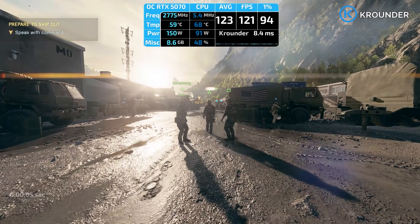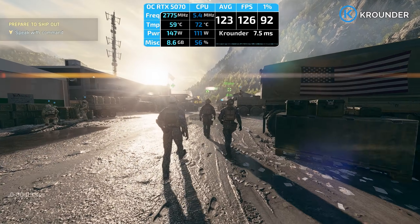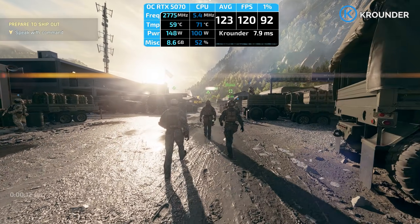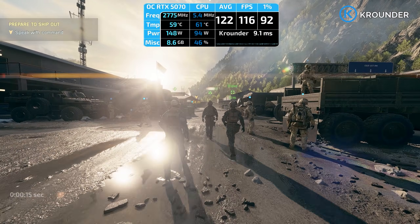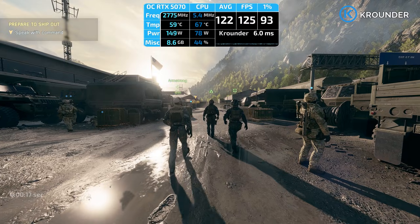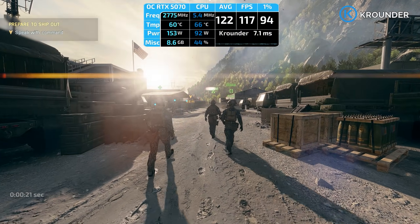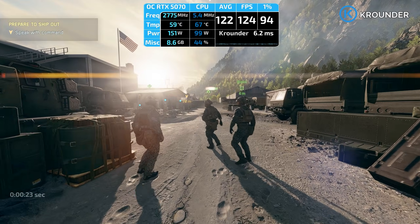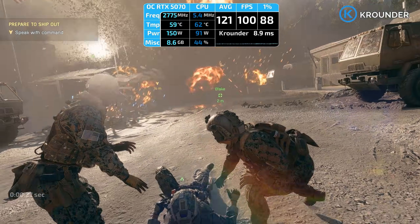If you're playing anything with ray tracing, you're getting 3–5% better frame times. Battlefield 6 is a clear example in this driver branch. If you're targeting 144 FPS on a high refresh monitor, that's staying above target versus dipping into VRR territory. More importantly, 1% lows are sometimes better — 1–2% improvement in worst frame drops — which you probably won't feel, but games feel smoother even if average FPS barely moved.